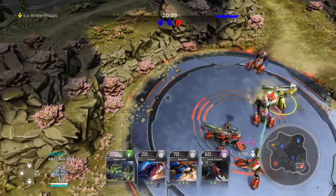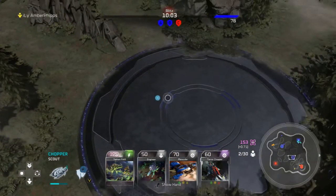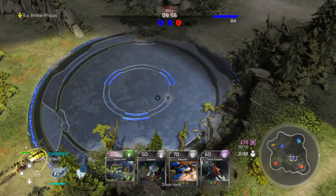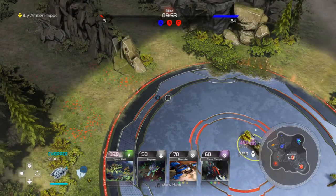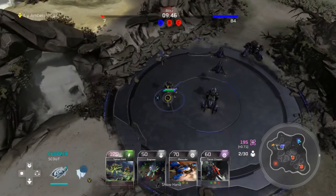Usually when people get A and B they're content just to hold A and B because they're scoring and you're not. But because of what they did, I was able to push onto B with this chopper and take control of it, start gaining us points, thus buying us more time. I believe they're going to push on it here quickly — you can see them building up their troops at their home base.